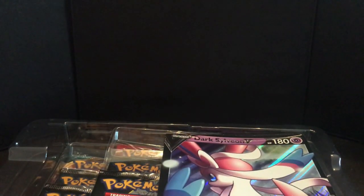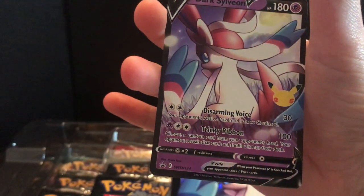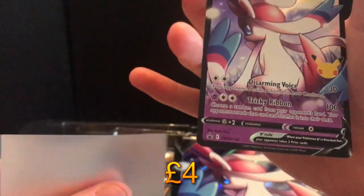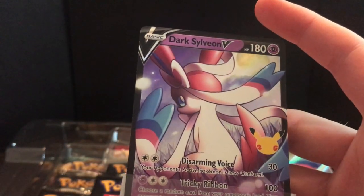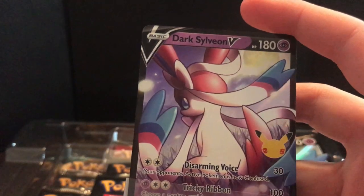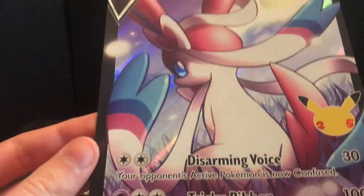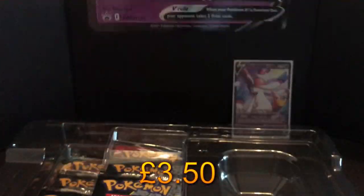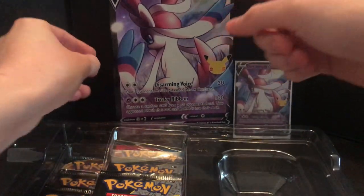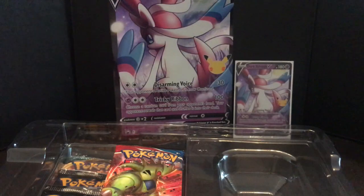There's a code card in here - that's weird. Here is Dark Sylveon! That is very, very cute. Even when she's trying to be all dark and brooding, she's still adorable as hell. Yes, I call Sylveon a she, so get over it - she's very cute.